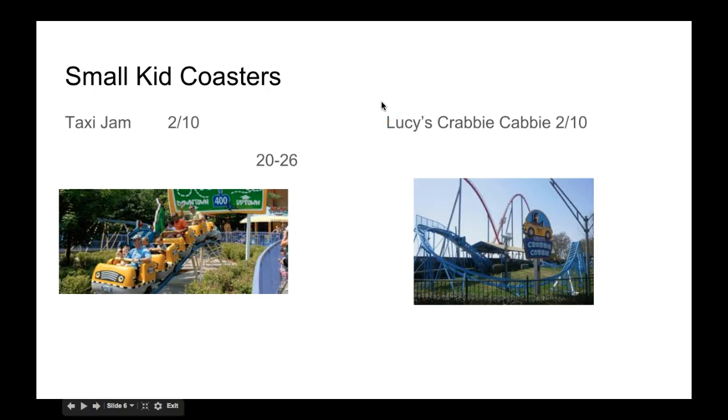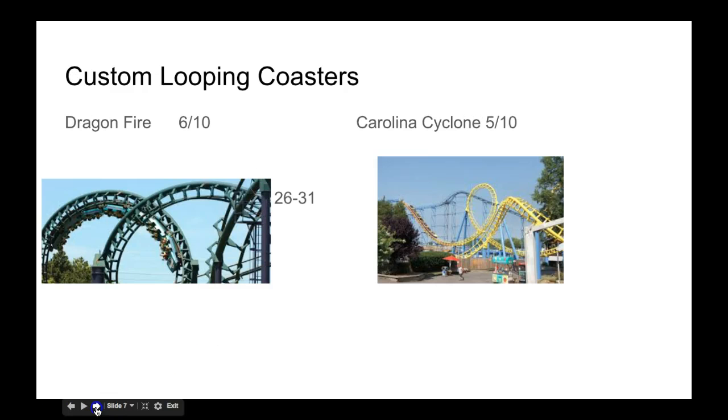Now the small kid coasters. I'm gonna give both of them a 2 out of 10. Now for the custom looping coasters. Dragonfire is gonna earn more points because it has the double helix. However, the current Cyclone does have the color scheme change.